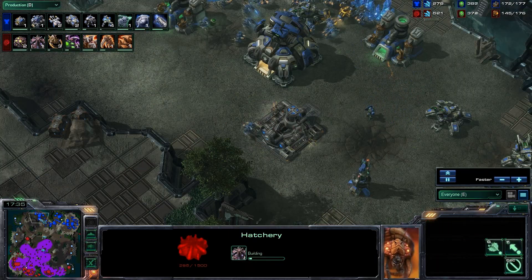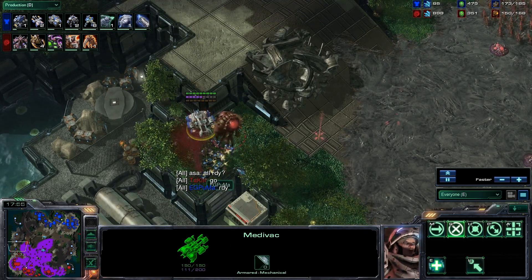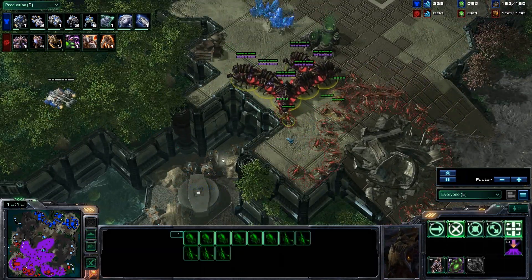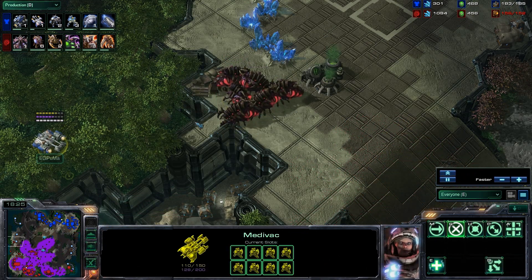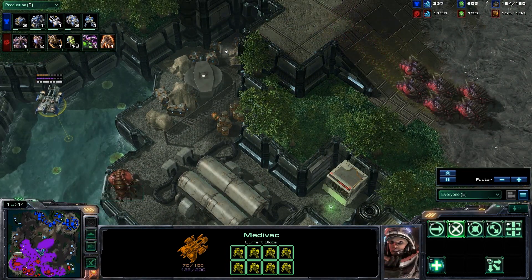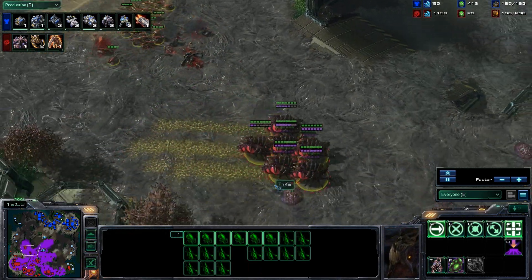Lucky is going to be up a base soon if he can get that fourth up, but it's three base versus three base right now. There is another medevac drop coming in - it crosses paths with the overlord and Puma immediately realizes the overlords can see him. Rather than drop, he clears the drop lanes and picks off two overlords. Lucky tries to get his infestors in range - he might be able to get a fungal growth off. He gets a fungal, needing about three or four more to finish off that medevac. Puma moves the medevac out of range of any more infestors and that squad of Marines breathes a huge sigh of relief.